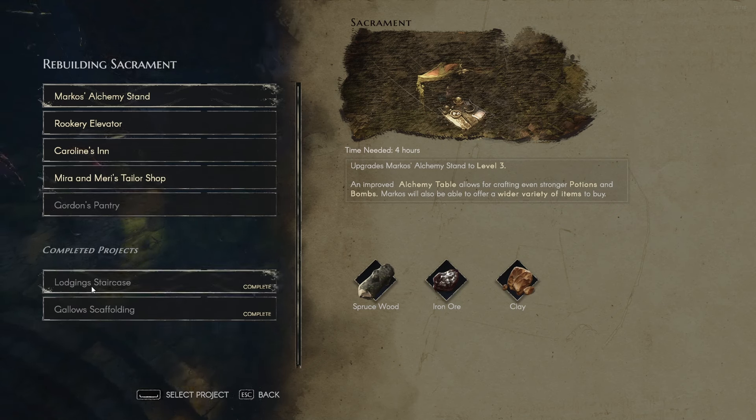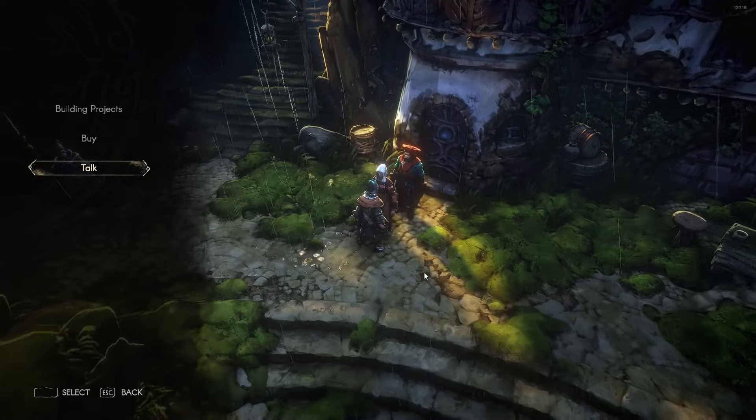To upgrade buildings you also need higher tier materials. For example, iron ore is tier two and spruce wood is tier two. Everything follows the tier system — you cannot upgrade to tier three using tier one materials. So you'll need to farm the appropriate tier of materials to progress.